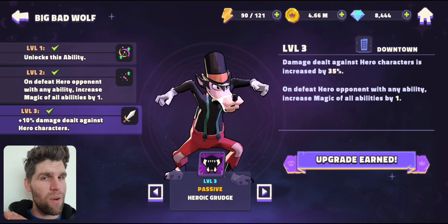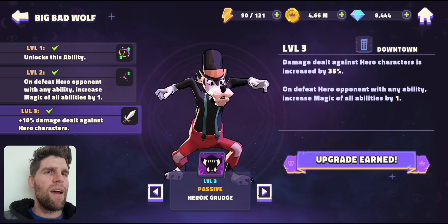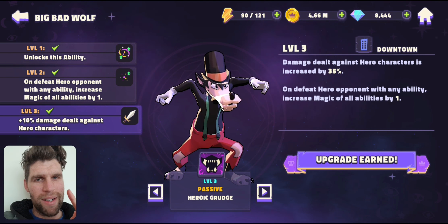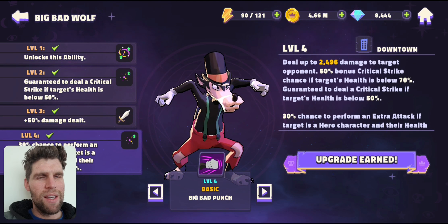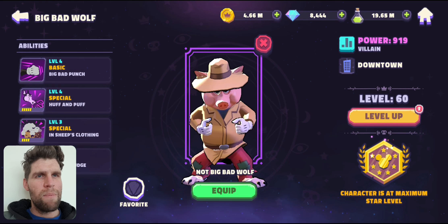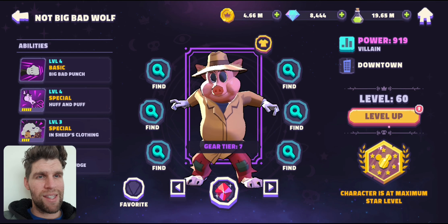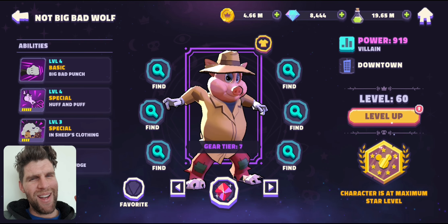That 35% more damage applies to that 7k and all of his AOEs — so much better. And then upon defeat of a hero opponent, you'll increase the magic of all abilities by one. So that is amazing as well — just an anti-hero kit, which is pretty cool to see. He can deal so much damage. Because I played in the beta, there was an opportunity where they tested out different ways to get skins, and I managed to pick up this skin — it's a Big Bad Wolf in a piggy costume. Pretty cool.